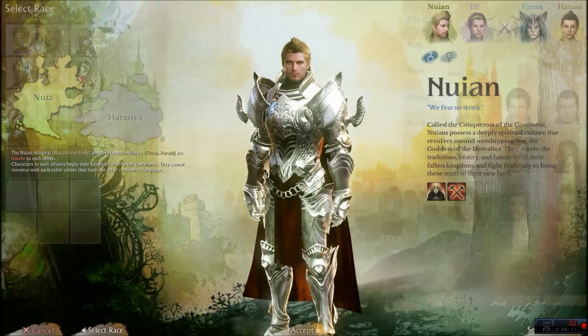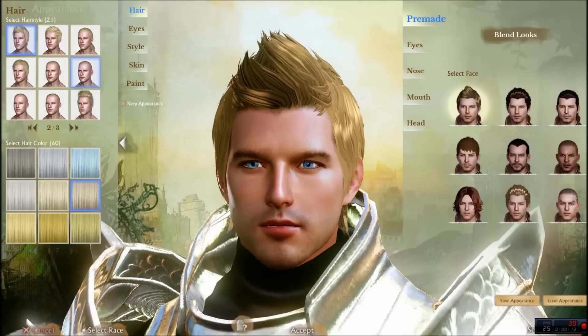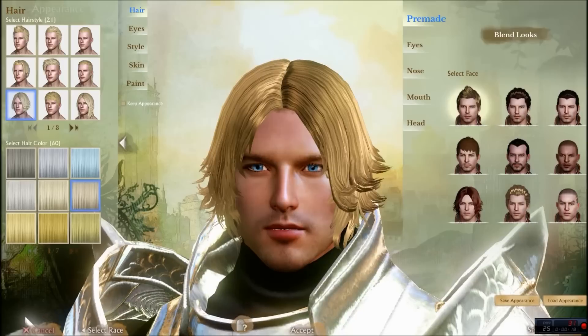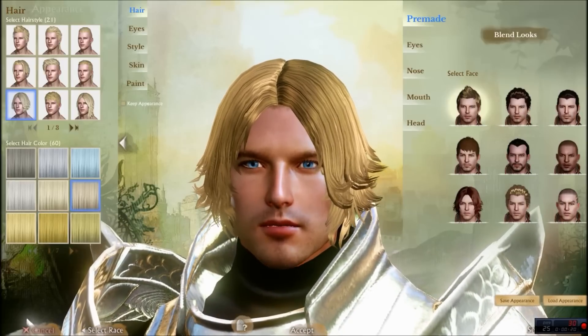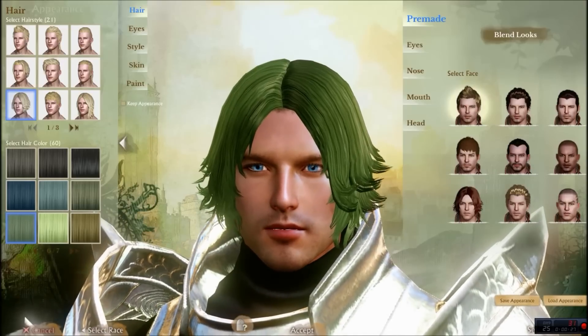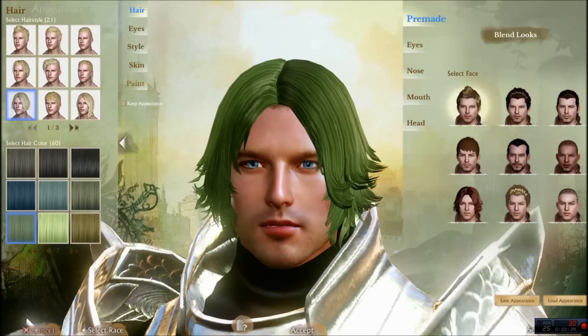For race, we're going to go and pick Newian, hit Accept. Then for the hair, go to the first tab — it's going to be at the bottom left option. Down below you'll see seven tabs of hair color. Go to the sixth one, and it's going to be the bottom left one. That is our starting area for the Joker.